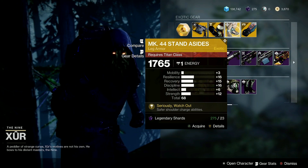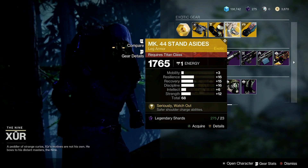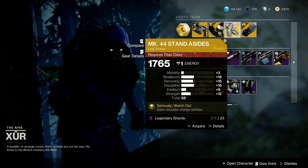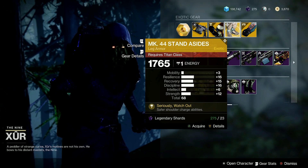Up next, we got the Mark 44 Stand Asides — the Leg Armor for my Titans with a total of 68, with spread-out stats, 16 Resilience, and 15 Recovery and Discipline. Seriously, watch out.